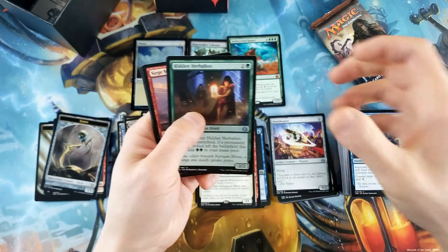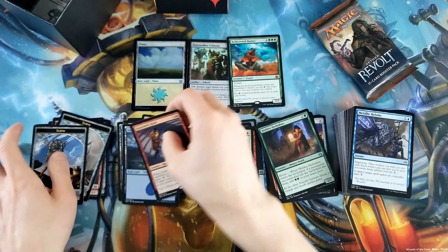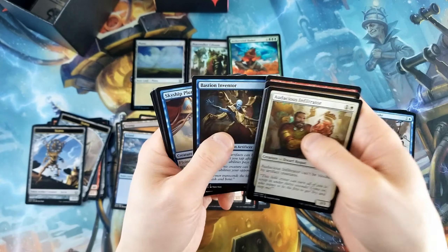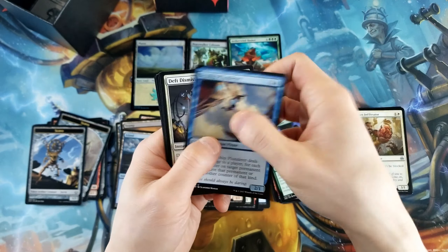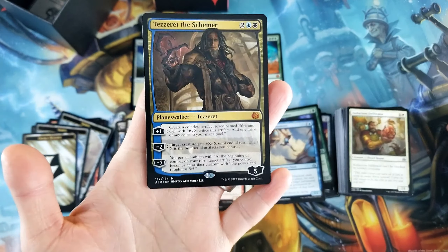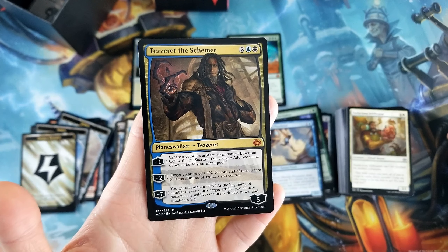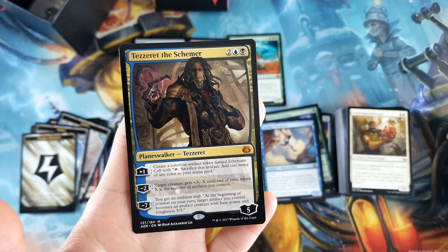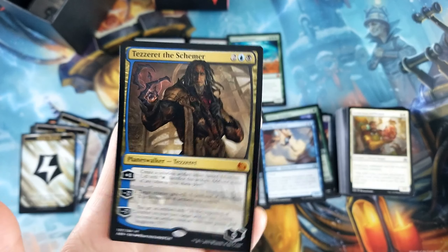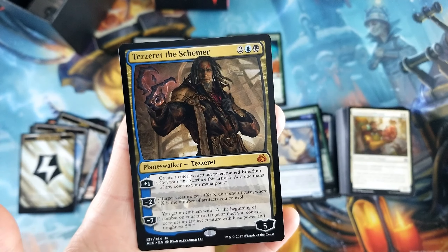Hidden Herbalist, Siege Modification, Wingkin Raiders — and Quicksmith Rebel, oh no. All right, last pack. Skyship Plunderer, Deadly Dismissal, Servo Schematic — oh, Tezzeret! Tezzeret the Schemer, costs one blue, one black, two colorless, comes in with five loyalty. Plus one: create a colorless artifact token named Etherium Cell with 'tap, sacrifice this artifact: add one mana of any color.' Minus two: target creature gets plus X, minus X until end of turn where X is the number of artifacts you control. Minus seven: you get an emblem — at the beginning of combat on your turn, target artifact you control becomes an artifact creature with base power and toughness five/five.